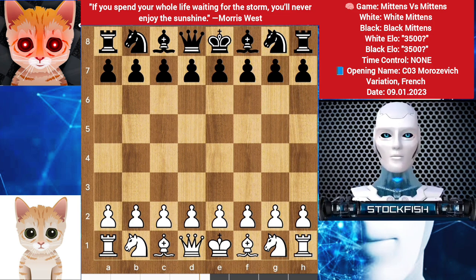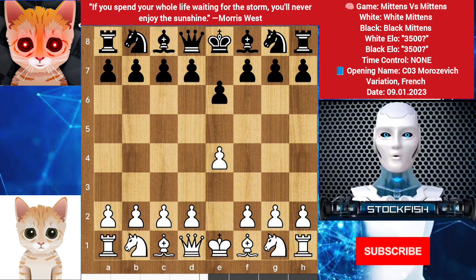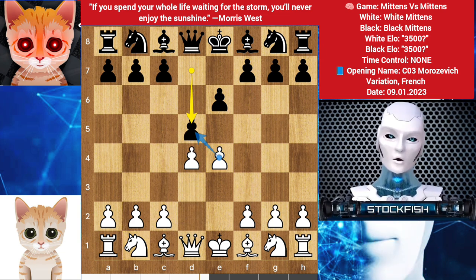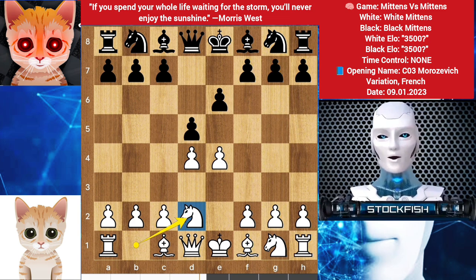Let's go into the game. My cat started with e4, e6 — French defense. We have d4, d5 by black. You can take it or push it. Knight to c3, he chooses to play knight d2. In this position, c5 is the main line, but the cat played bishop e7. Bishop develops on d3.